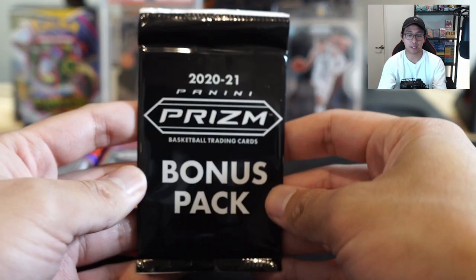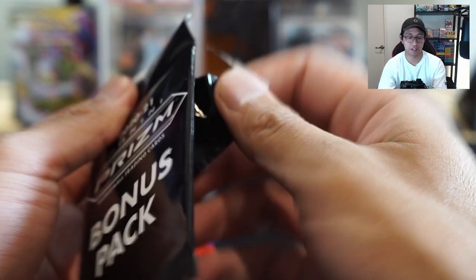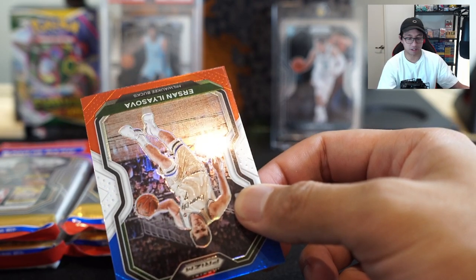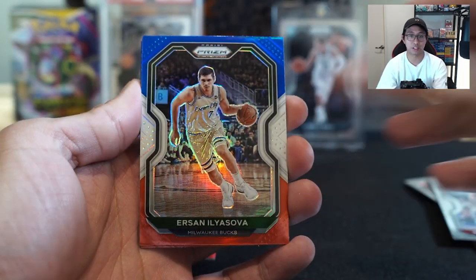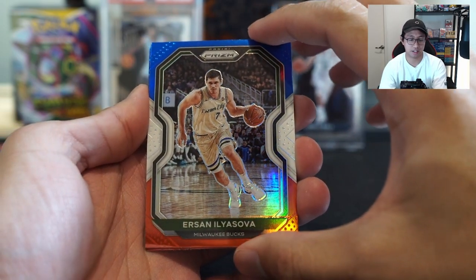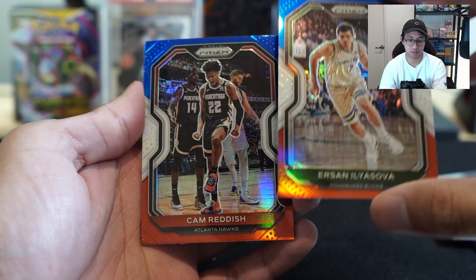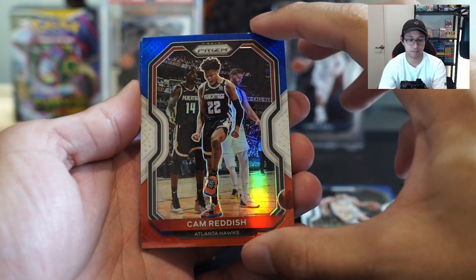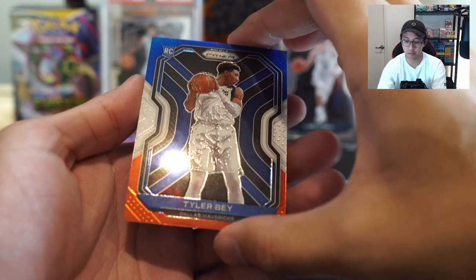Let's open that bonus pack and see what's inside. Imagine pulling a LaMello Ball — oh my god, we got the red, white and blues. Hopefully we get a rookie in this one. Cam Reddish, and Tyler Herro — we got a rookie! Tyler Herro it is.